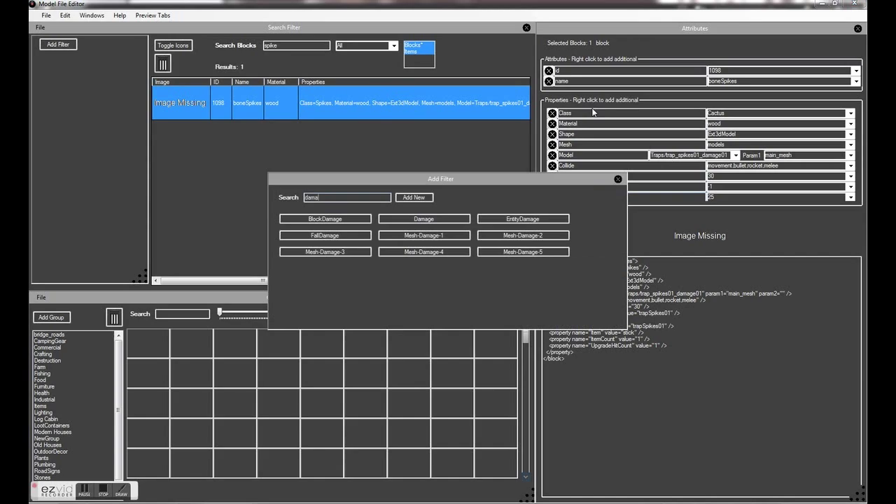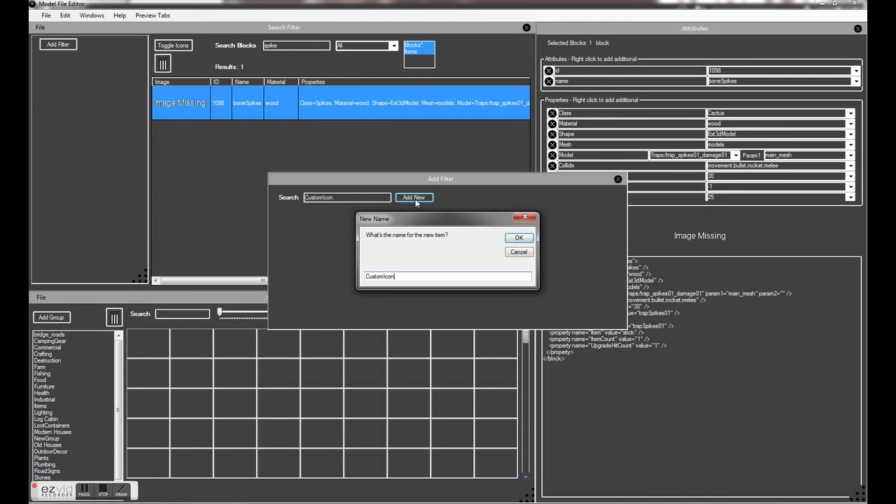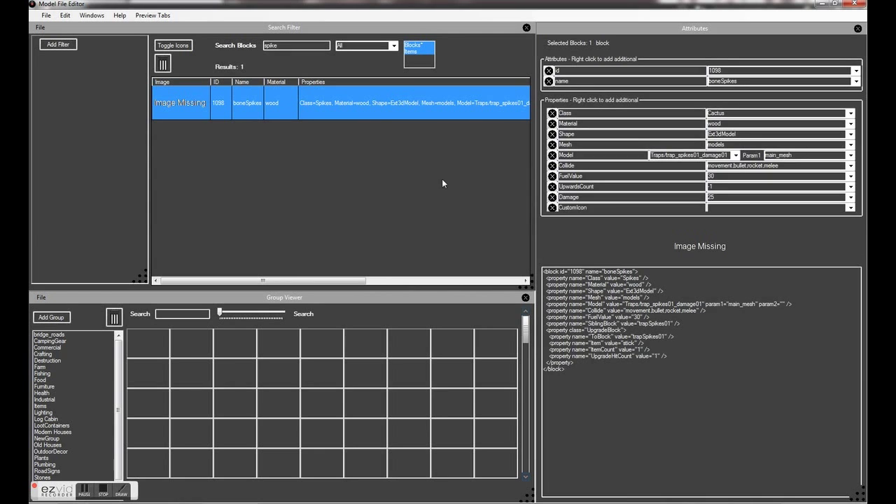The other thing is, if you want to add an icon for the new type of block, you can use custom icon. The editor might not have it displayed already, so if that happens you can click on the add new button just there, type in custom icon, click OK, and you've got the custom icon property there. All you need to do is set that to trap spikes 01, and that will use the trap spikes 01 icon in the new bone spikes item block.